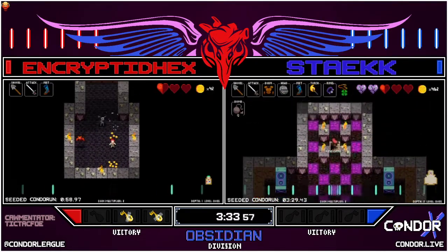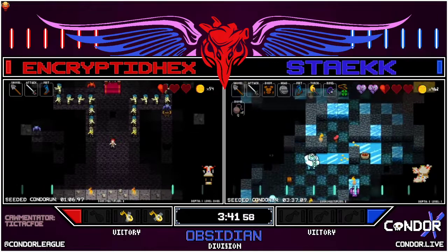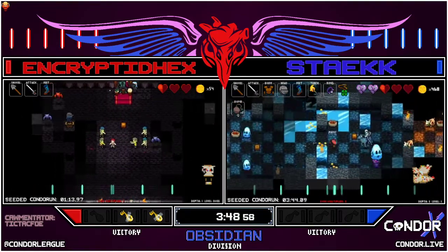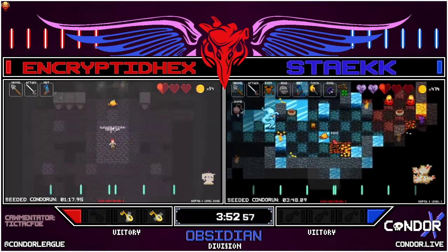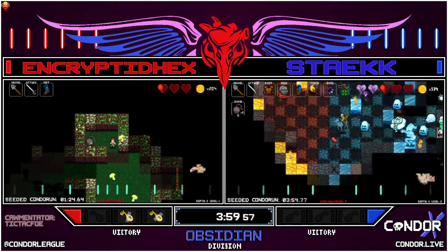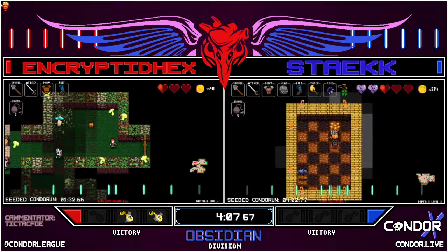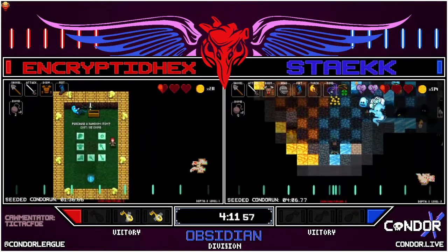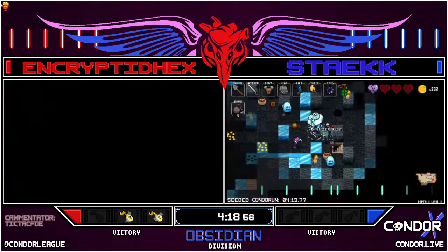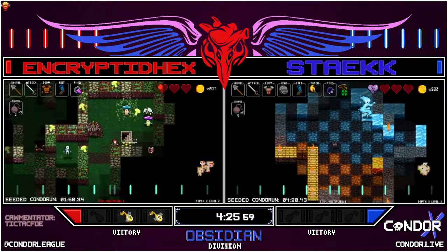The bright torch still illuminates pretty well, and we can see kind of which direction to go. Encrypted has very good seed retention — we've seen her run back a few seeds last season very quickly. She's already back to that conjure shop. I wonder why we got that ring if we're just going to switch off again anyway — I guess just for that extra protection. Back into the dragon fight. These spawns are not seeded, so it's going to be different each time. This is not looking great either.